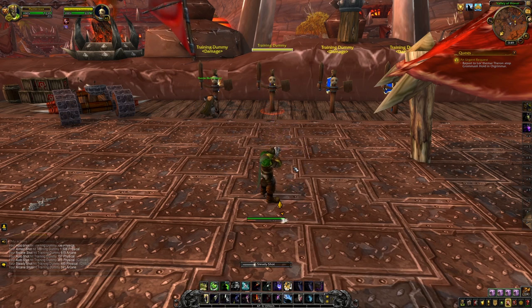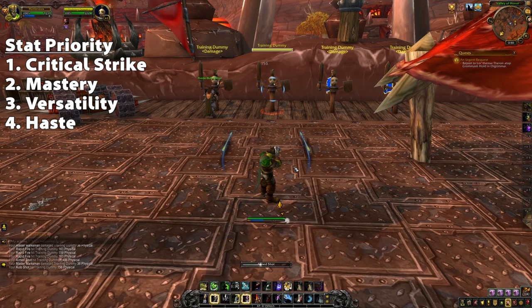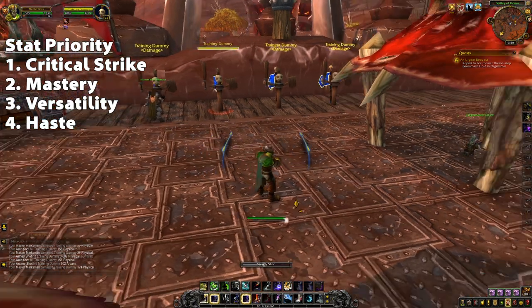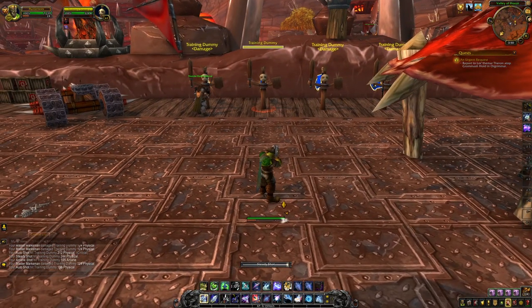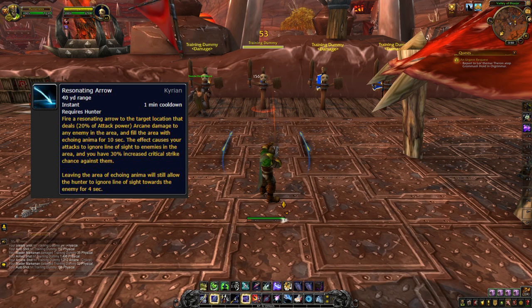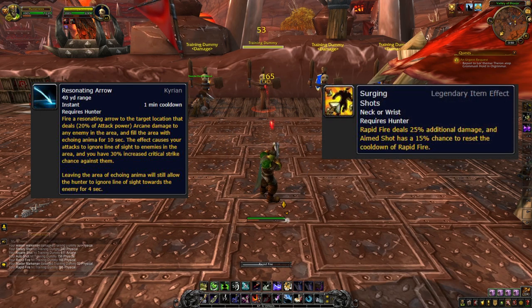In terms of stat priority for secondary stats on gear for Marksmanship Hunter, I'd recommend prioritizing Critical Strike for the big burst of damage, followed by Mastery, then Versatility, with Haste being your least important stat. In terms of Shadowlands-specific information, I recommend Kyrian as the Covenant — the spell from Kyrian is insanely strong, especially for Marksmanship Hunters. For the recommended Legendary, I recommend the Memory of Surging Shots.